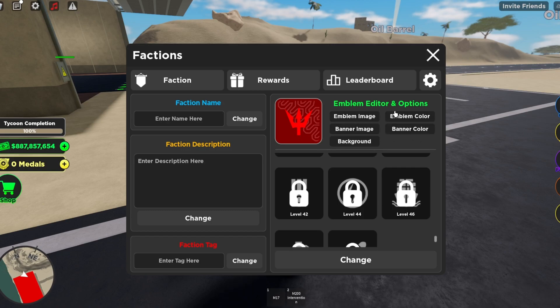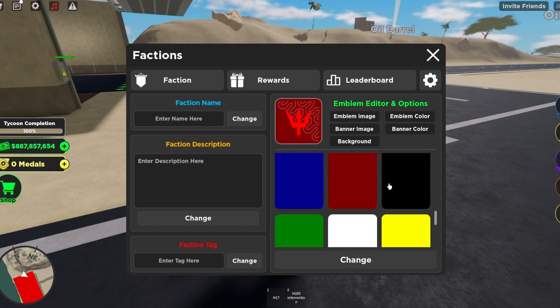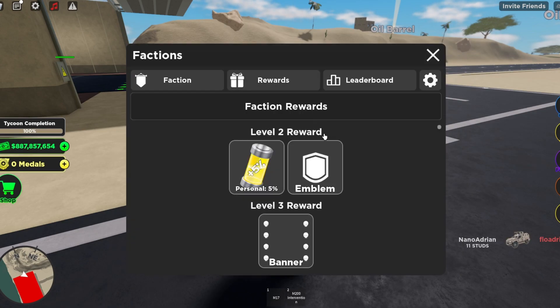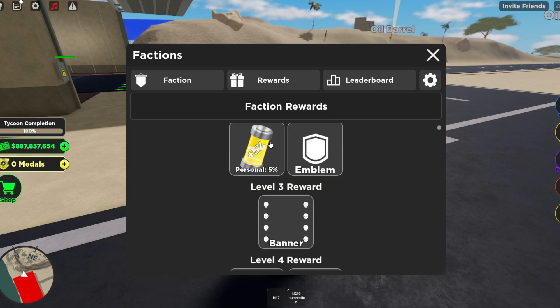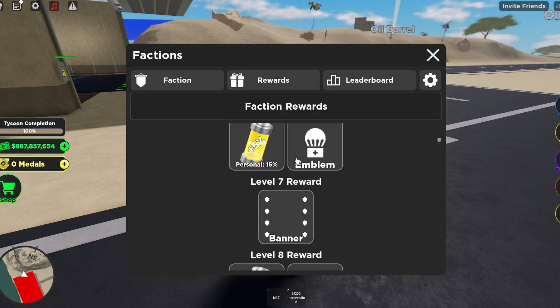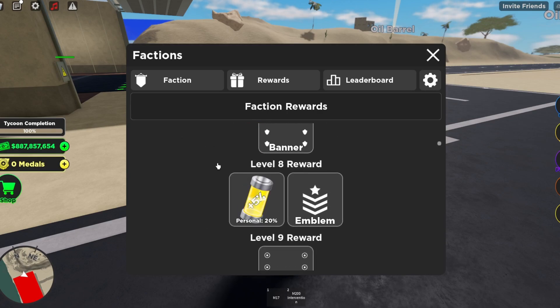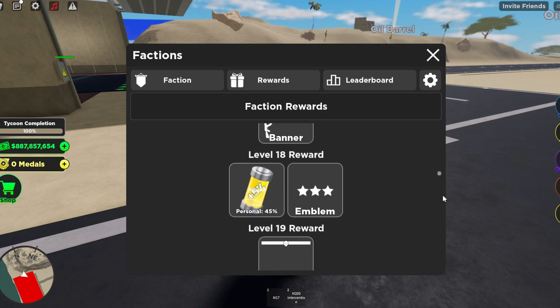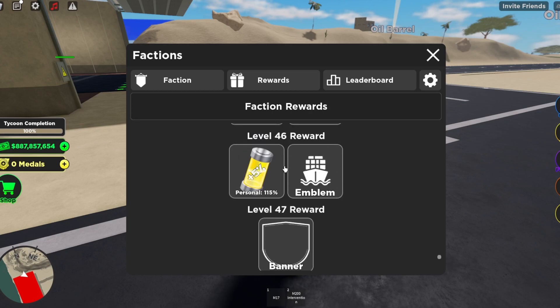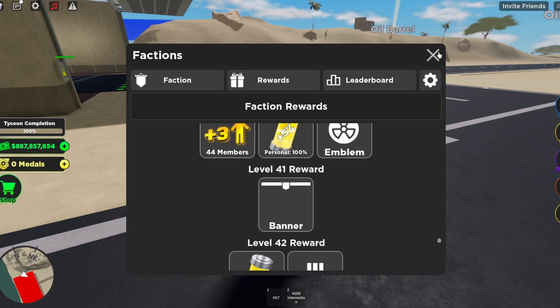Basically it's the same but there are faction levels now. They also added rewards — if you hit different levels, everyone in that faction gets a personal upgrade. For example if you get to level five you can increase the amount of members and get new icons, and also more money. At level 50 you get 50 members, a 125% boost, and the nuclear icon. The faction rewards are pretty solid.